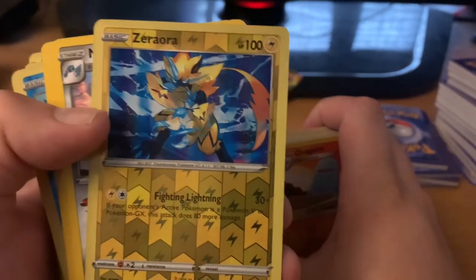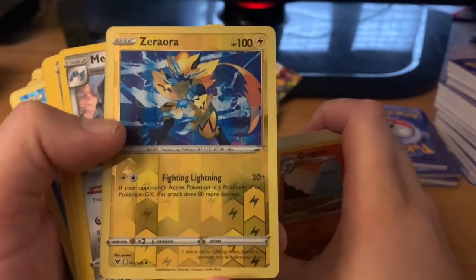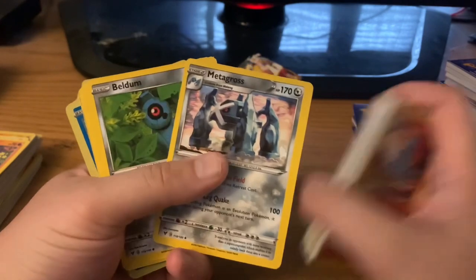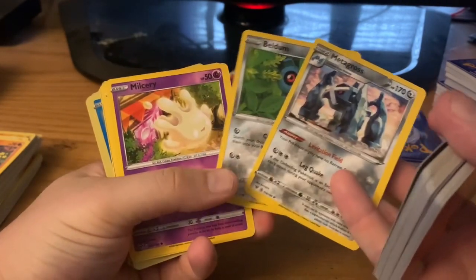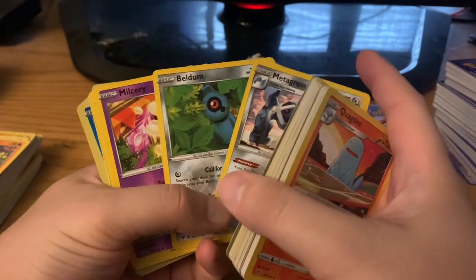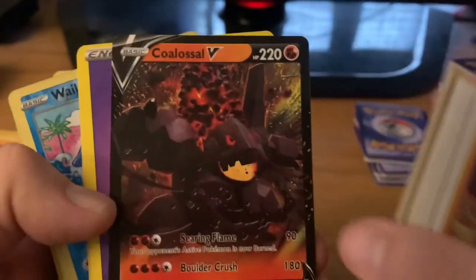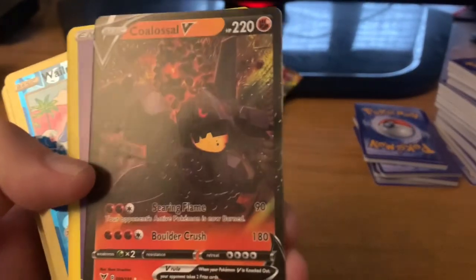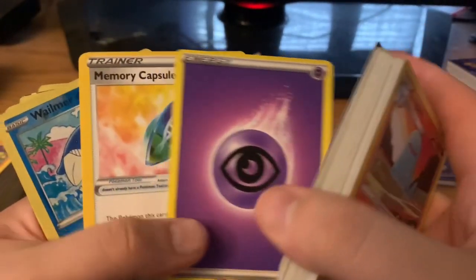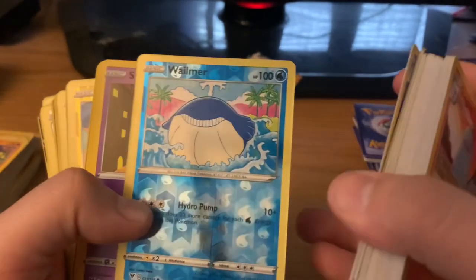We were looking at that Pokemon in the last unboxing. There he is in this one! Metagross. We got stage one. We don't have stage two. I need stage two. So cringe. That's a new Pokemon I've never seen. That must be from the new generation. Clancy. Another Wailmore.